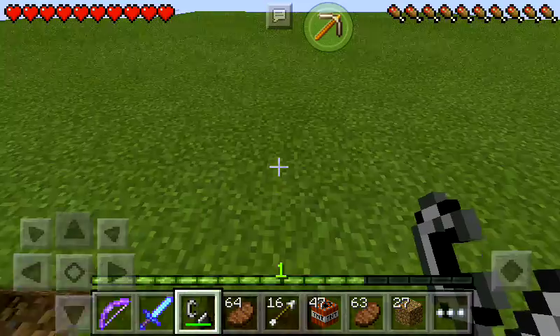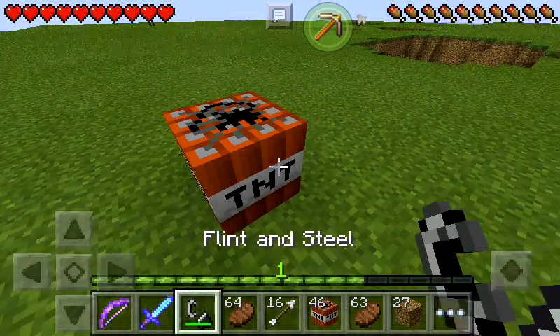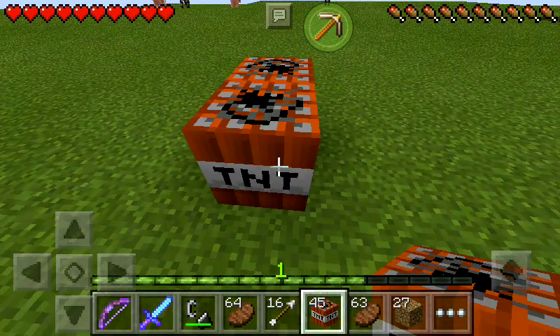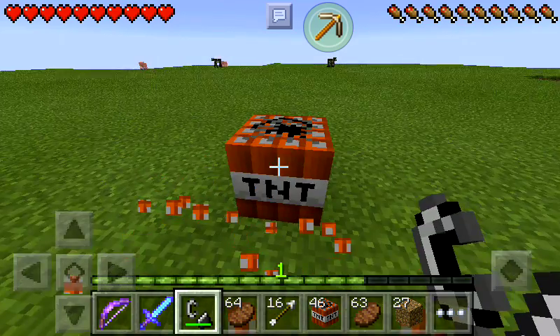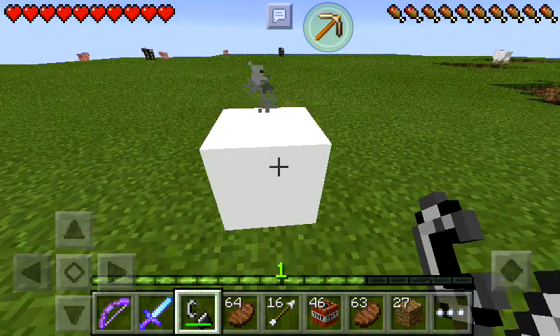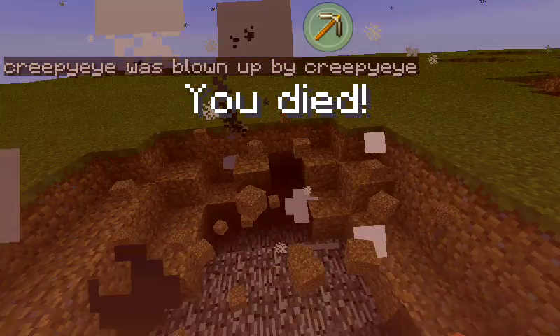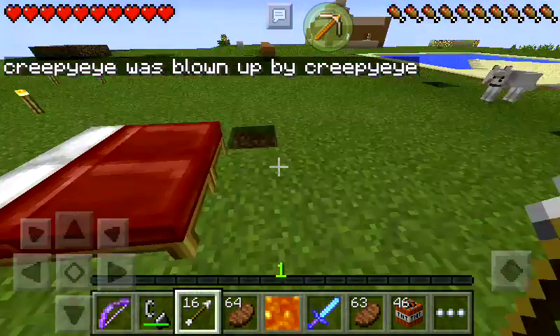Just half a heart. Half a heart is nothing. But if you do it like that and put another TNT between you — or let's say you didn't put anything — what kind of damage are you gonna take? Do you see? I'm dead. Because of TNT.